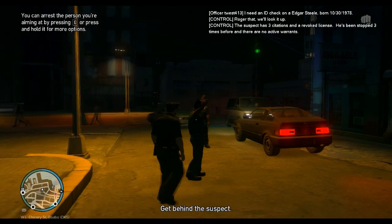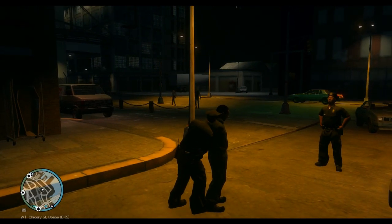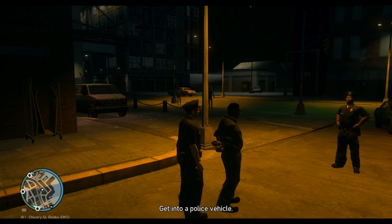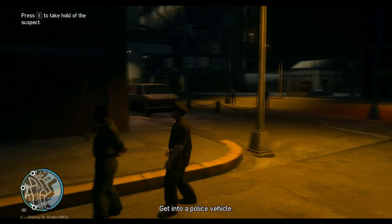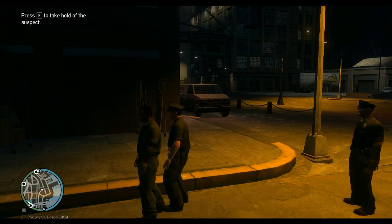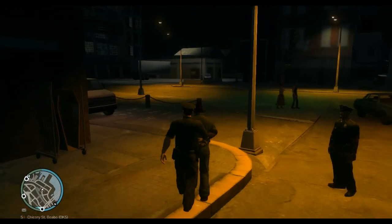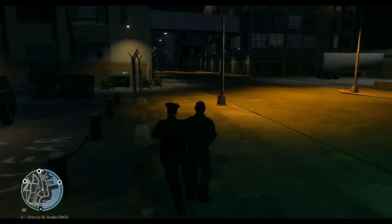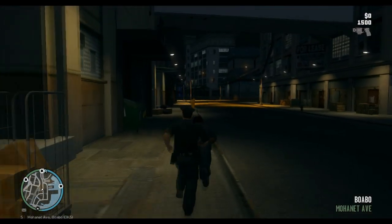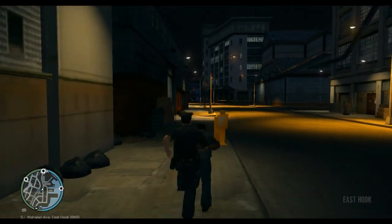Not really arrest — I'm detaining him, which is what I'm legally doing since I do have probable cause. You walk up behind him and tap E while right up against him; it takes a second. Now we are escorting him ourselves — it looks a little weird when running with him, but it works. My car is still down the street.